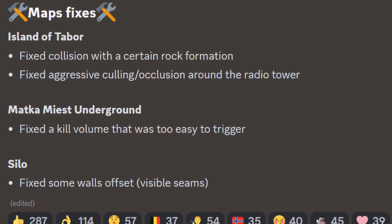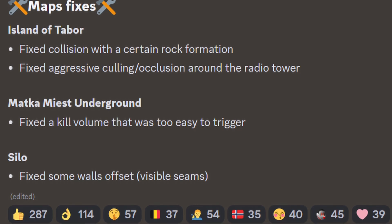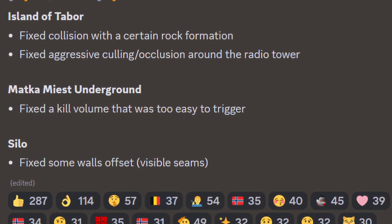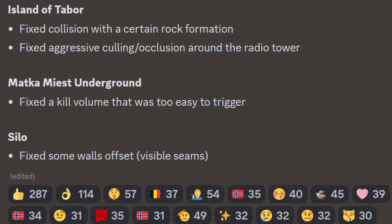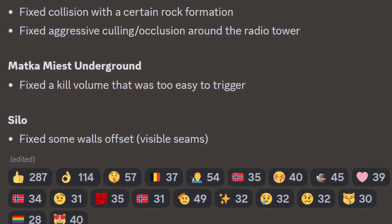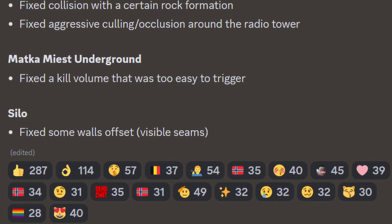Lastly in this update, they had some map fixes. For Island of Tabor, they fixed collision with a certain rock formation and fixed aggressive culling and occlusion around the radio tower. For MACDA Miced Underground, they fixed a kill volume that was too easy to trigger. And for Silo, they fixed some wall offsets which were visible seams.